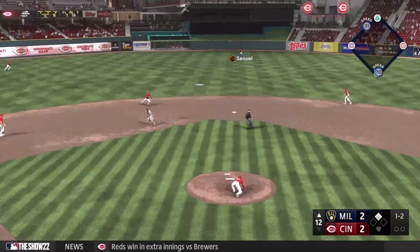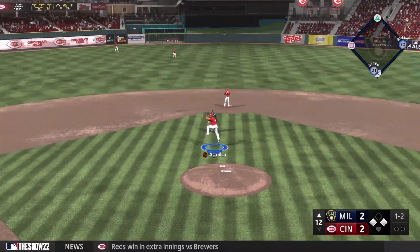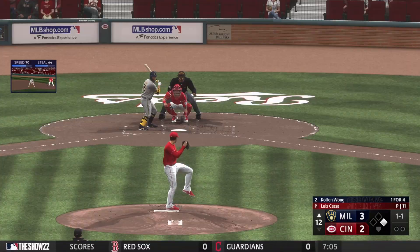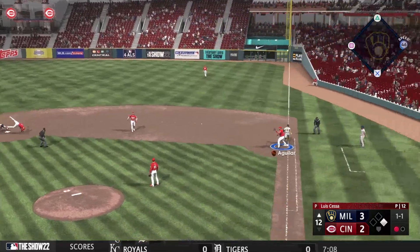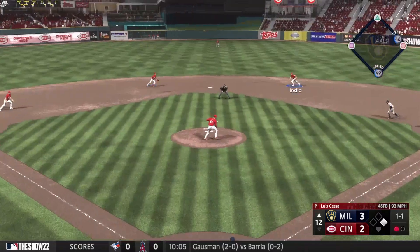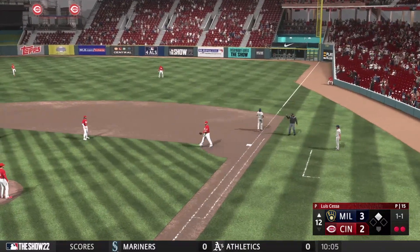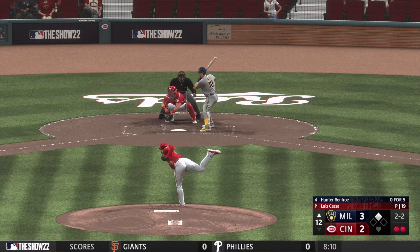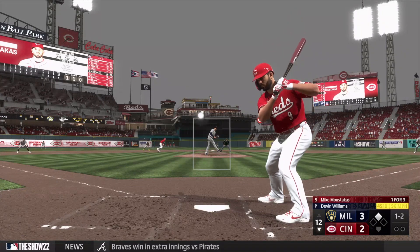A base hit into the outfield, the throw looks a little offline, it'll be cut off by Aguilar — just that quick it's back to three-two. Louis Caesar bunts right back to the pitcher, throwing to second gets the lead runner — back to first not in time, but a smart play keeping the double play possibility alive. India gloves it and throws to first for the safe secure out. A two-two count, 100-wind-flow swings and misses at the slider off the plate. We'll go back to the bottom of the 12th.